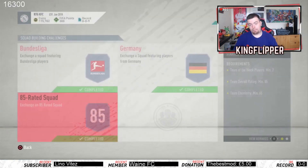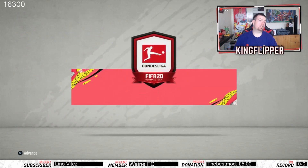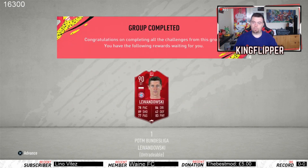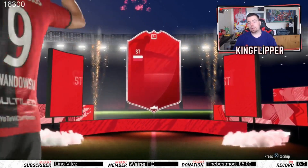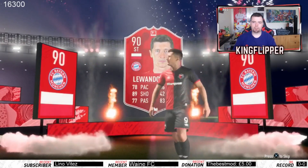This 85-rated squad was 76K to do at this point in time. You get a 30K pack so it's not too bad. The total for the whole SBC was 168K. Don't forget prices fluctuate - I use bids because they're cheaper. You get 70K worth of packs plus the Lewandowski card. Even though it's on my SBC account I probably won't use it, but it's pretty cool - all the players are red.